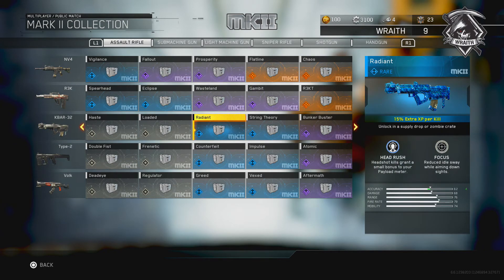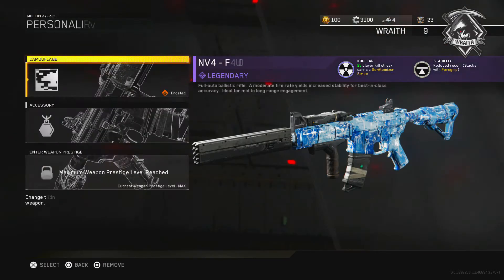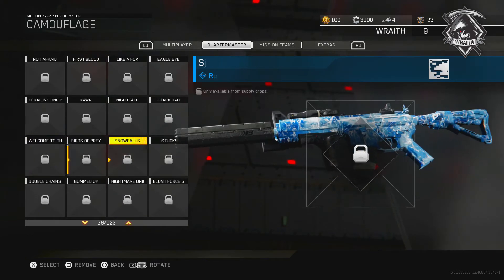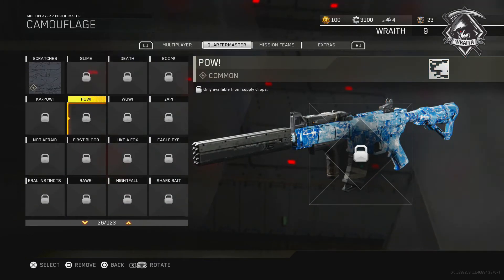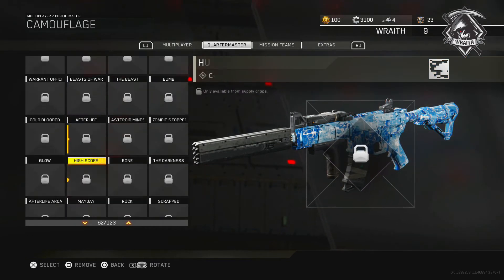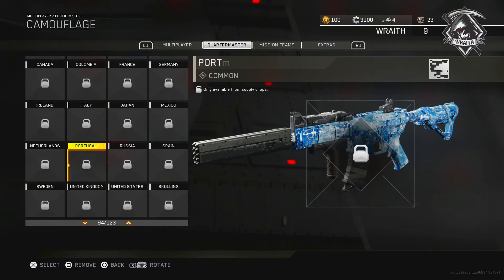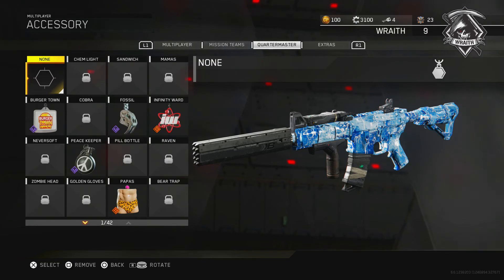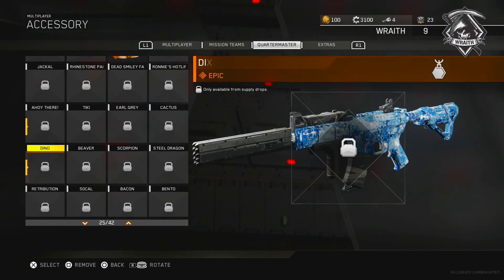Alongside this update, nine new prototype weapons were added into the game, plus more than 100 camos were added as well. More than 600 new character customization items were also added — that means taunts, gestures, outfits for your character, and even more.